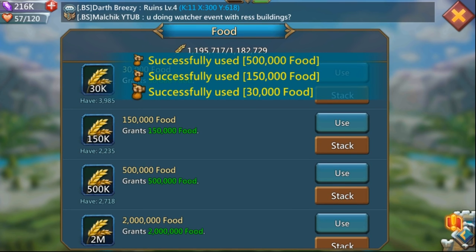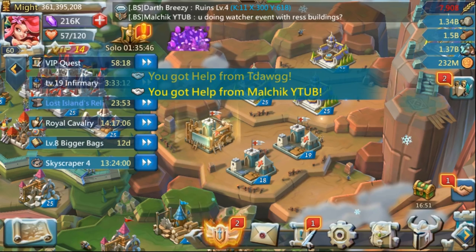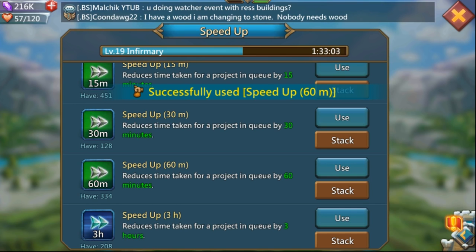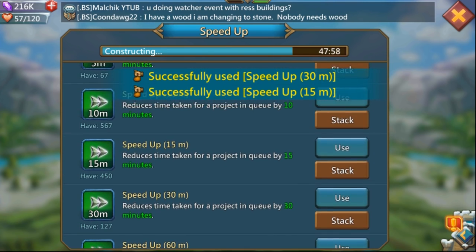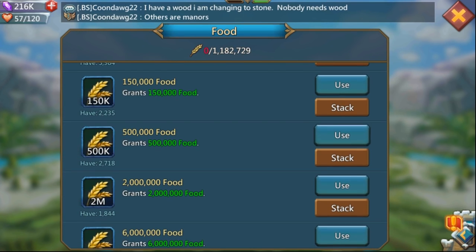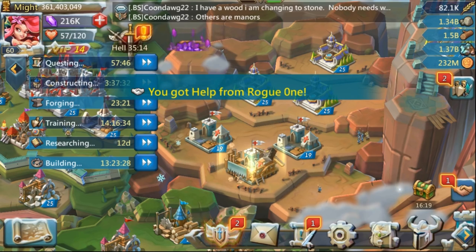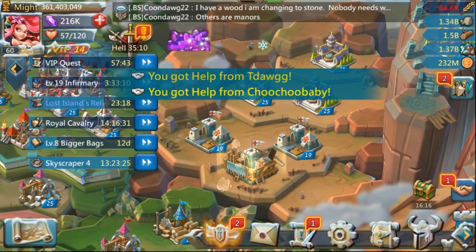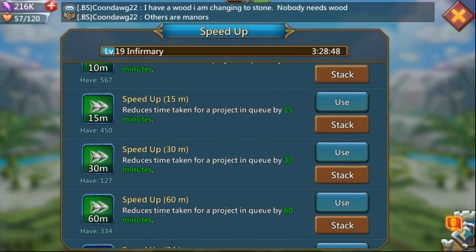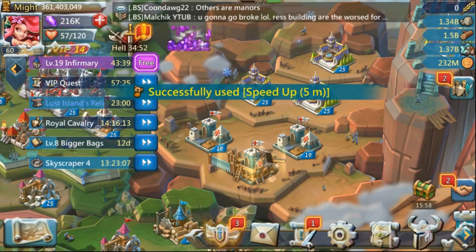I would not spend too much time on the lower level ones because you only have less than an hour to complete this event. Before you reach levels 22 and 23, don't wait too long for helps — you're not going to get all 30 helps for every single level. From around level 11 to 22, wait for as many helps as you can get in a few minutes. Do not spend too many minutes on lower level buildings, because you'll end up spending more gems and speed ups on the higher level buildings where helps actually save you much more time.